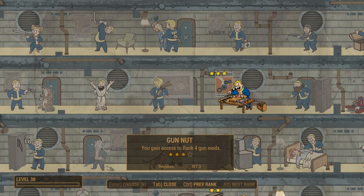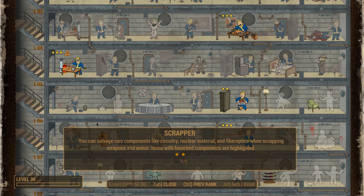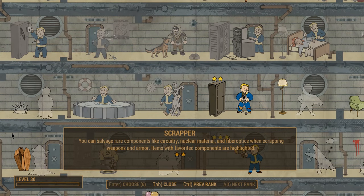Scrapper is also another must-have. This lets you salvage uncommon components like screws and copper. Later on, you'll salvage nuclear material and fiber optics for the more powerful weapons.